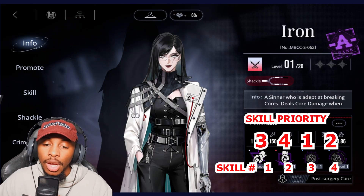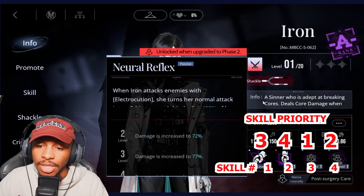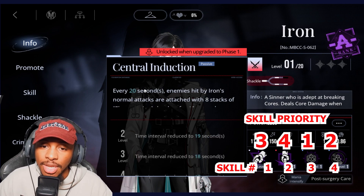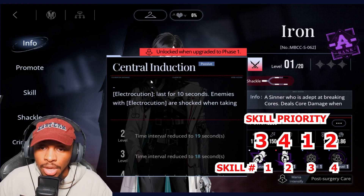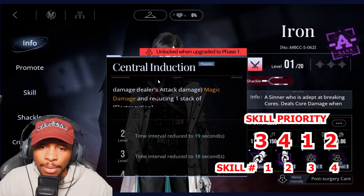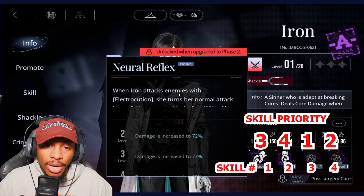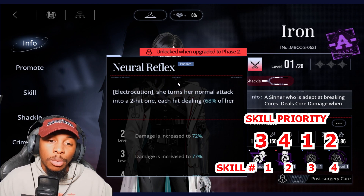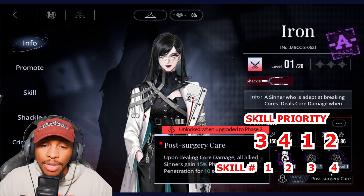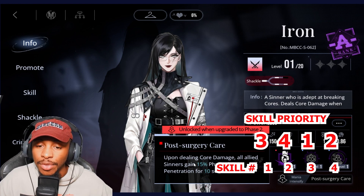Iron is going to be a 3-4-1-2, emphasizing both passives first. Every 20 seconds, enemies hit by Iron's normal attack are attached with eight stacks of electrocution. When they're in that electrocution state and hit by the ultimate, they receive 30% extra damage and lose one stack of electrocution. Her second passive turns her normal attack into a two-hit one when attacking an enemy with electrocution, each hit dealing 68% of her attack.